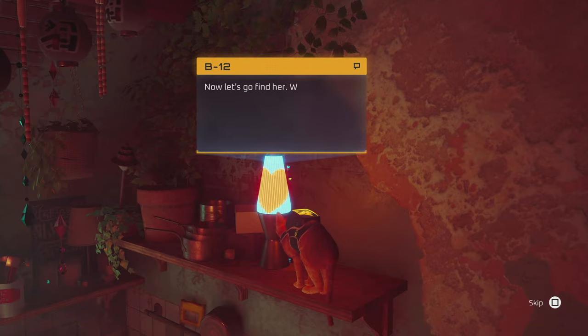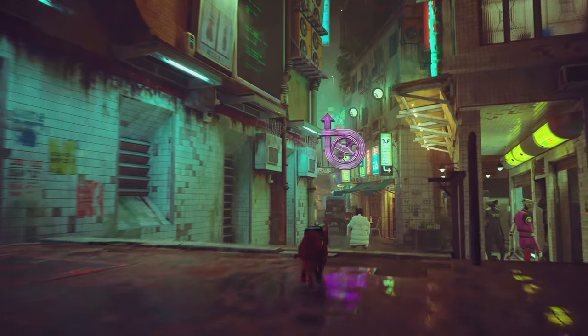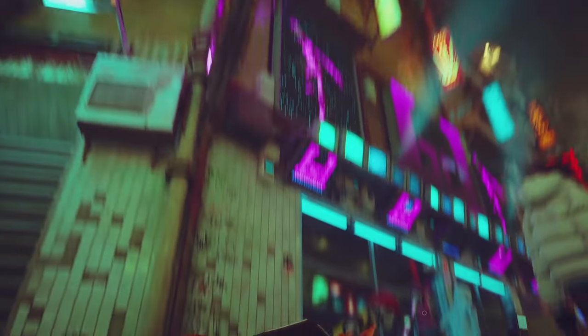The message says: I'm Blazer, I'm in the nightclub. So now we need to go to the nightclub. On the way out you'll see a sign that shows you the nightclub is at the top with an arrow, so we need to get to the top.